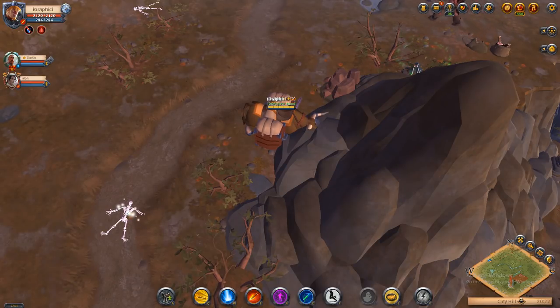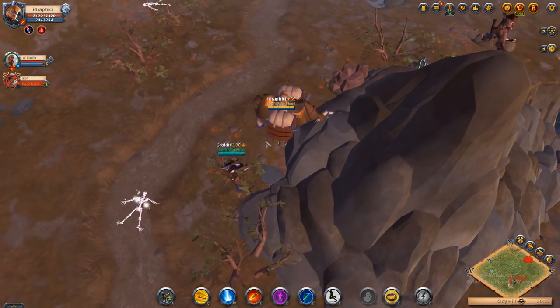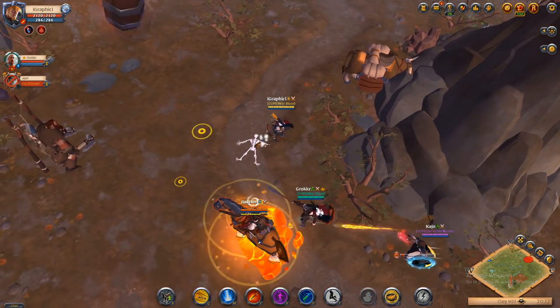Hey everyone, it's your boy Graphic back with another video. Today we're going to be looking at the best way for me and my friends to gank. What we do is we run an ox and put him right by an ore node. There are a ton of different zones you can do this in, and for this scenario we're going to be in Splice and Clay Hill.